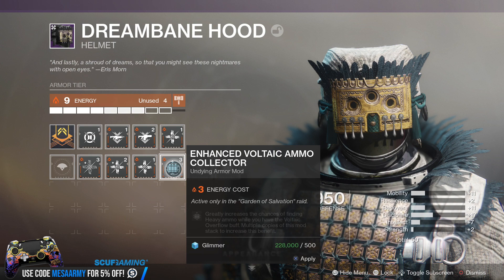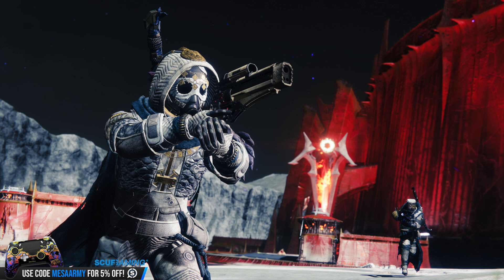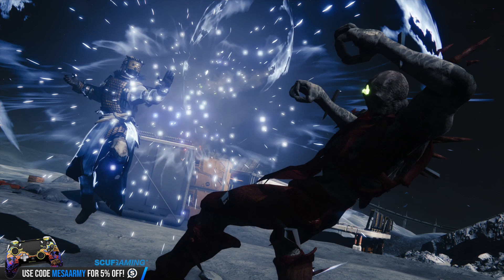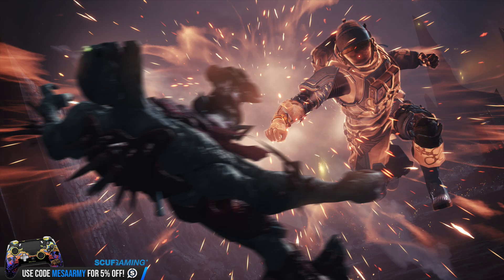We'll have to find out more when the raid drops. Next, we see a Hunter holding an exotic hand cannon — the same one from the original Vidoc. We don't know a lot about it, but they keep showing it in action pieces and screenshots, so it's clearly something they want us to notice. Then we have the Dreamable Cowl — the lunar helmet for the Hunter, similar to the Dreamable Hood for the Warlock. We see an Intellect mod costing 5 energy, giving a solid boost to Intellect. Intellect is all about getting your super back, Discipline is about grenade energy, and Strength is about your melee.